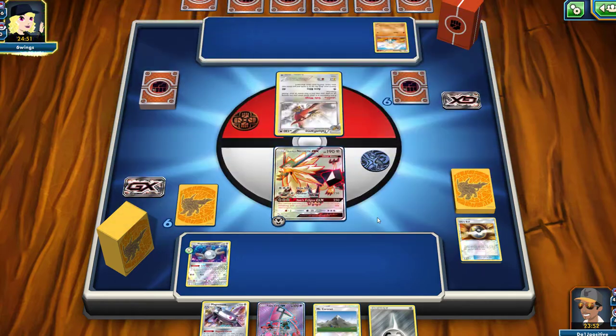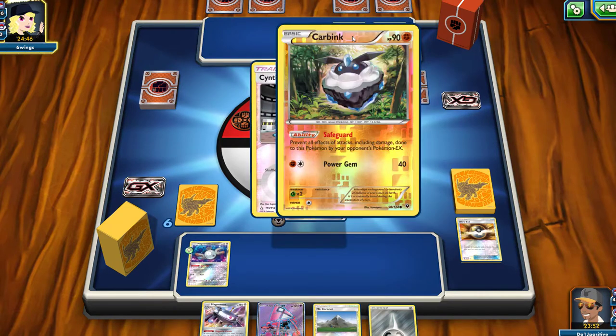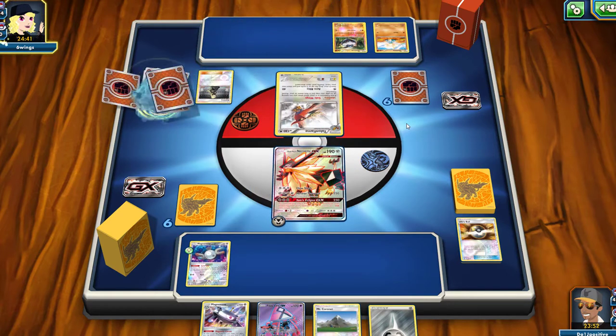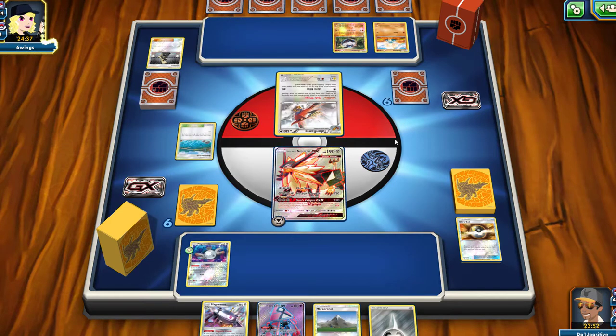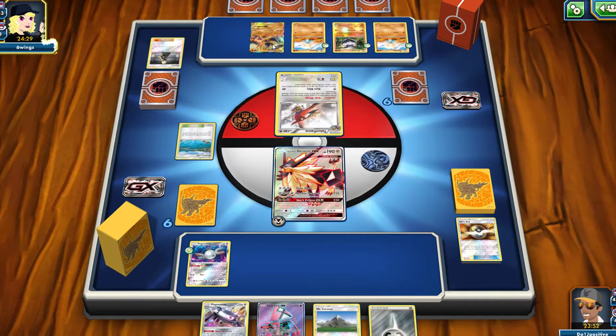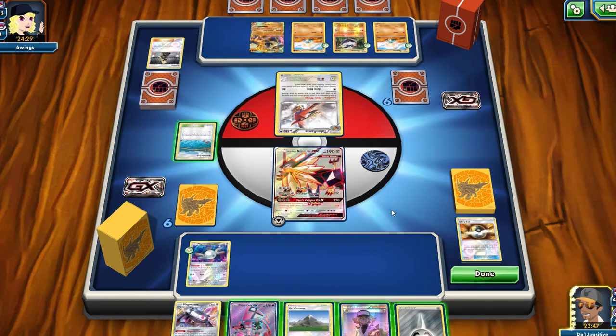We do see a Talonflame on our opponent's side of the field as well as a Meditite on the bench, and they just put the Carbink down. Cynthia out of my opponent's hand, so we are not going to be reshuffling our hand into our deck with an N — that's pretty good. Brooklet Hill out, so I think they're going to be taking out a Buzzwole GX. Actually, no — they take out a Meditite and a Regirock EX, so we definitely want to knock out that Regirock EX.